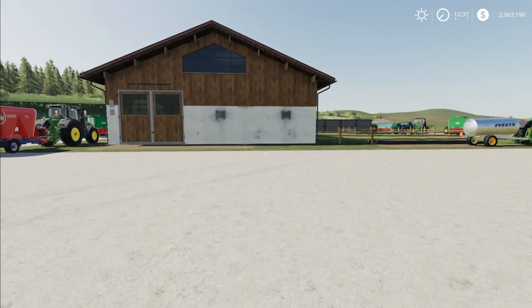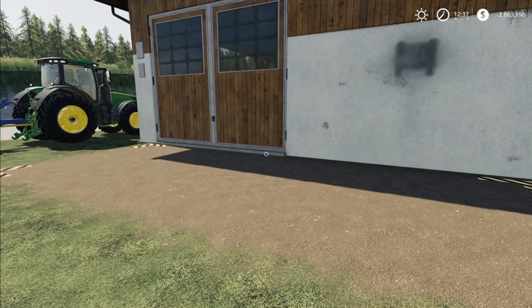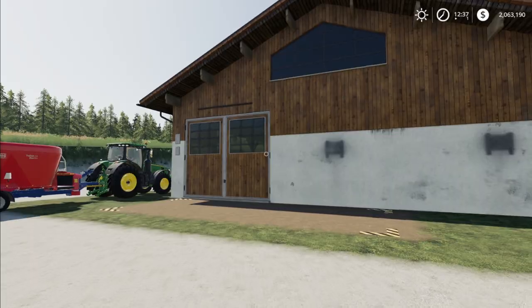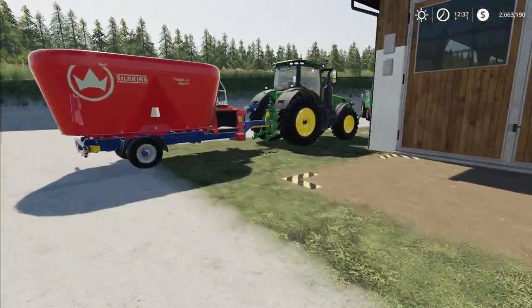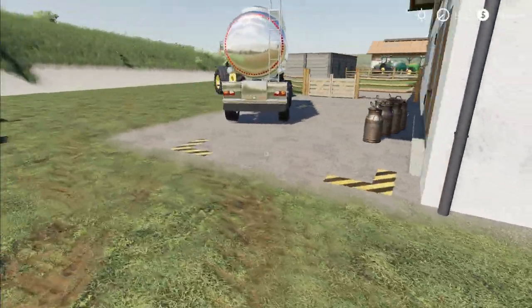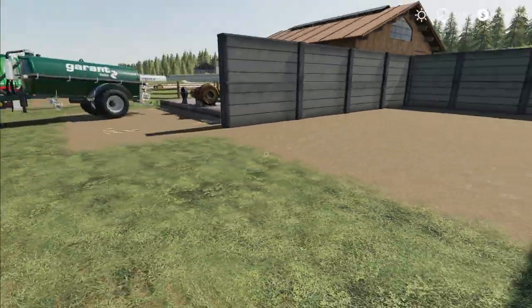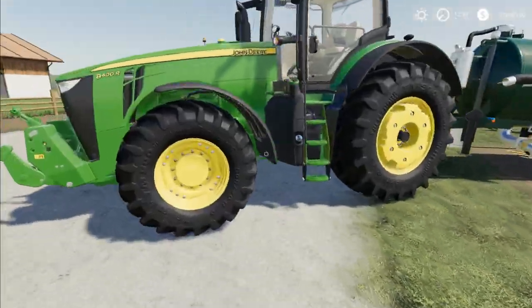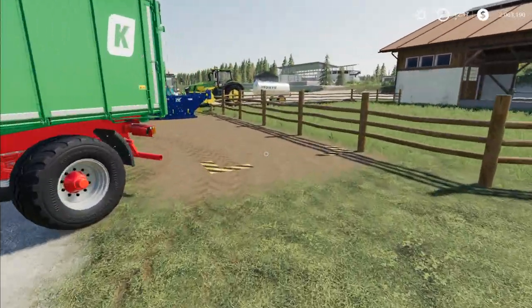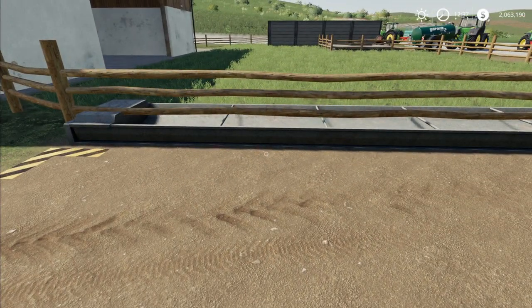Looking around these, they're basically the same. We'll go over how to use all these triggers and all the different details. First off, this is the animal input point — this is where you put animals in. Going around here: this is the feed trough, this is where you're going to get milk, this is where you're going to get manure, this is where you're going to get slurry, this is where you put straw in, and over here is where you put water into the pen.